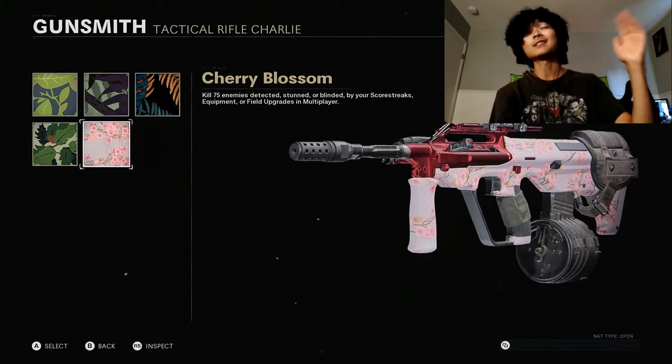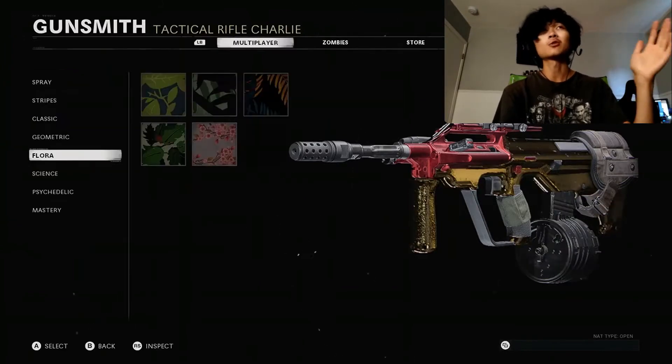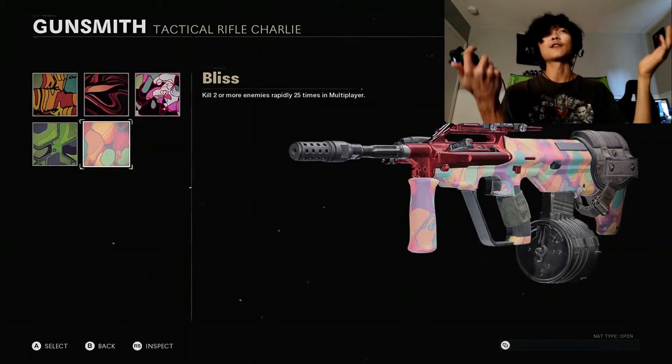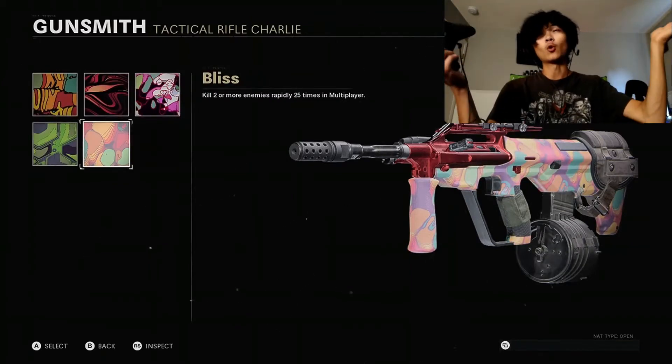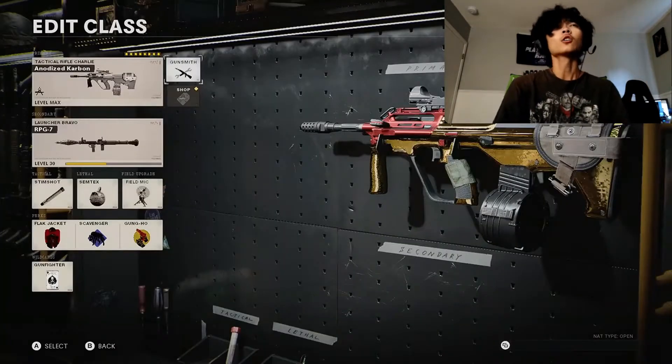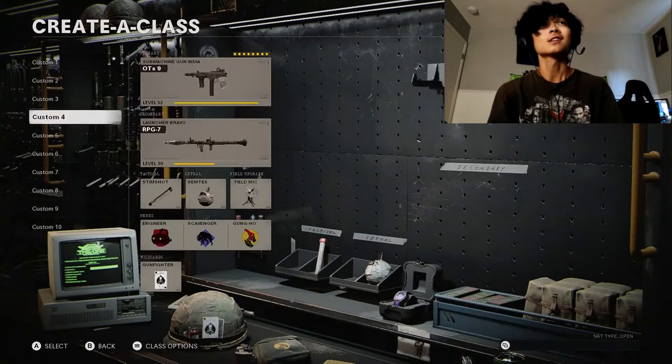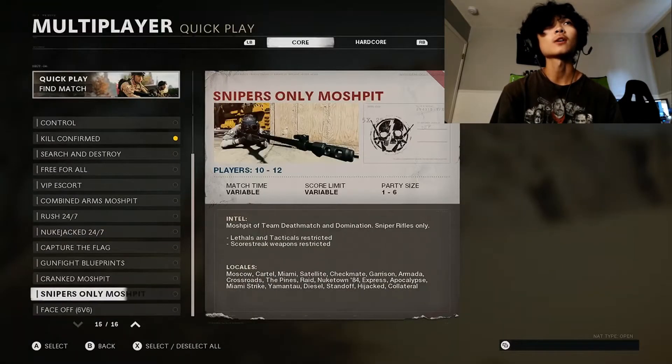Kill 75 enemies detected, stunned, or blinded by your squad's equipment or field upgrades in multiplayer — use a lot of field mics, spy planes, counter spy planes, flashbangs, anything you can do. Those usually come pretty naturally as well. And the double kills — again, any fast-paced game mode: Nuke Jacked, Face Off, or the new Cranked Mosh Pit. That's a very good mode to get a lot of kills at once. Needless to say, I'm pretty burned out on tac rifles.